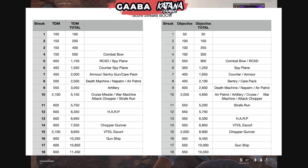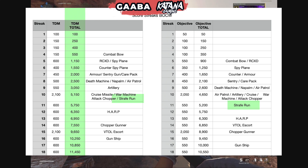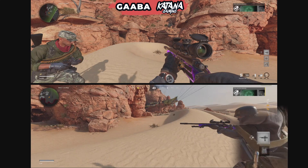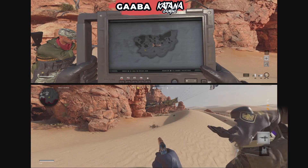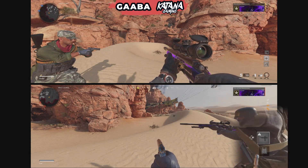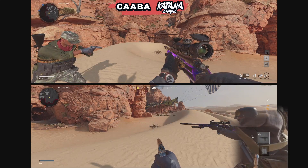Before I get into the leaked scorestreaks yet to come — there are three I want to tell you about — this is the current line-up. 5,000 score is quite high; you're very close to getting a HARP at that point, so I don't see why you wouldn't just use HARP instead. But if a full team are running the Strafe Run, that's crazy — an enemy can't call in a Strafe Run while one is live. If everyone on the team had a Strafe Run, there's no way you can lose domination. That's just the end of it.